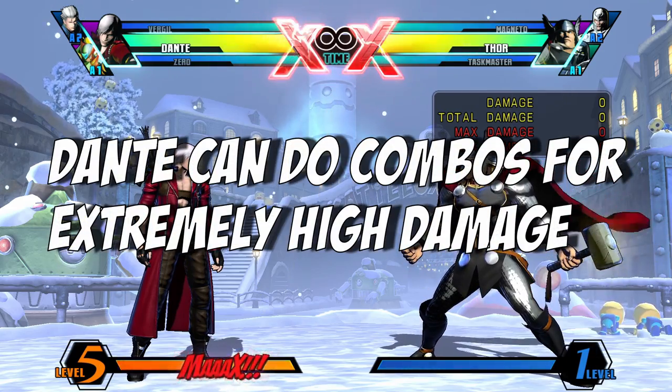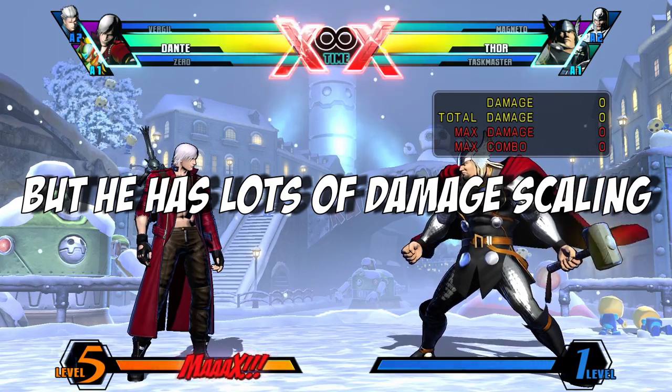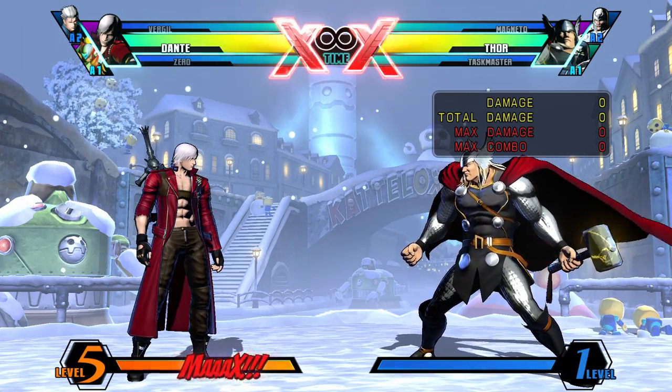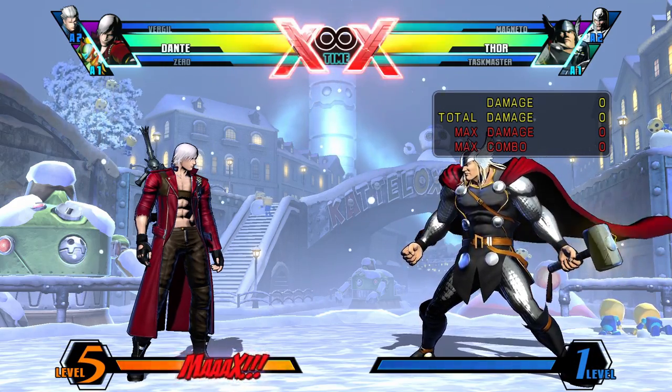He can do extremely high damage with his combos, but due to their multi-hitting nature, he has heavy damage scaling forced onto him. Dante also has a special move for every occasion — on the ground, in the air, from up close and from afar — you'll never be out of options when it comes to pulling off a special move.